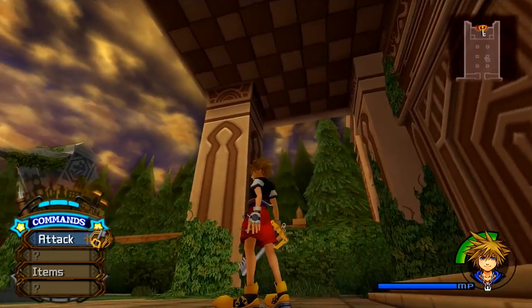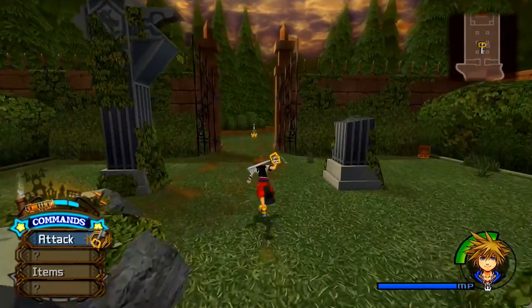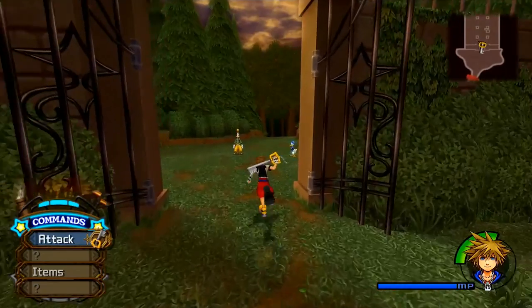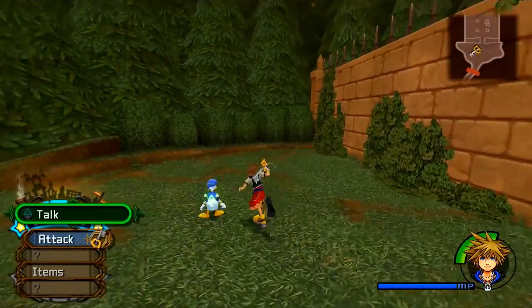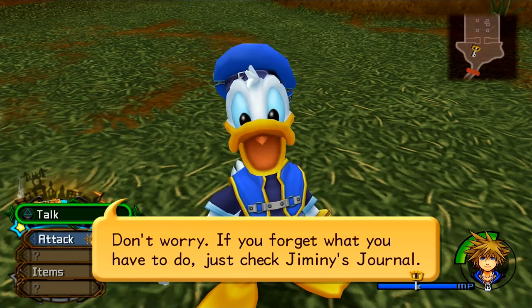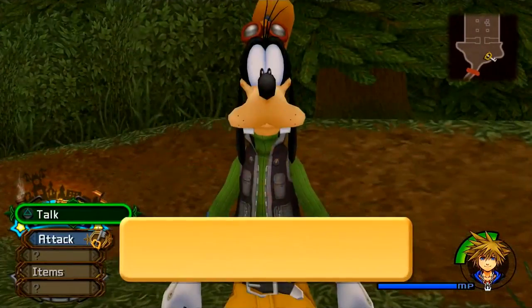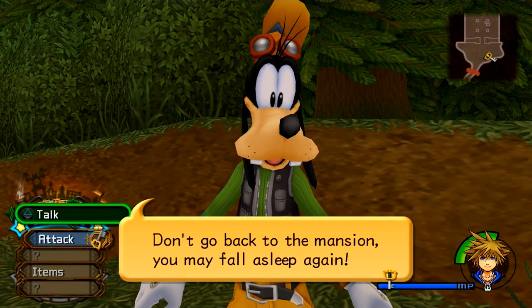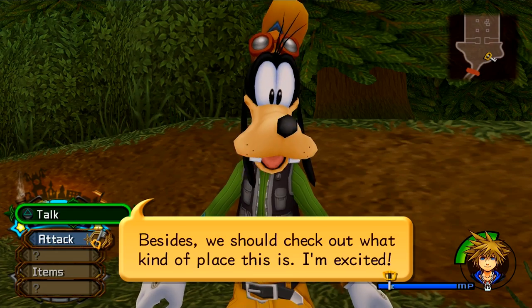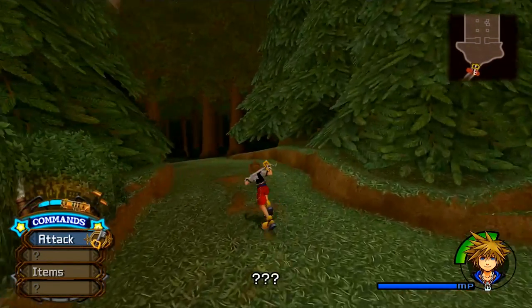Look at our high waters — we've grown while sleeping! I'm very excited to be back as Sora. We can attack faster and jump — he's just more spry than Roxas, it's really nice. We need to go collect all of the treasures. We can talk to Donald: 'You were asleep for so long, you might still be a little dazed, Sora. If you forget what you have to do, just check Jiminy's journal.' Let's talk to Goofy: 'Don't go back to the mansion; you may fall asleep again. We should check out what kind of place this is.' Let's continue into the woods.